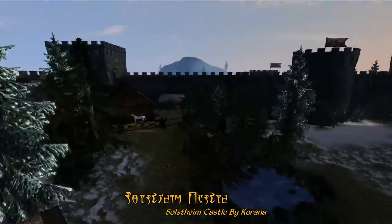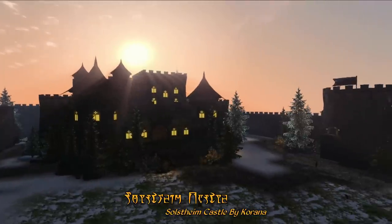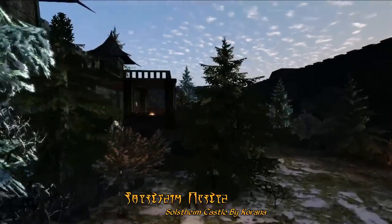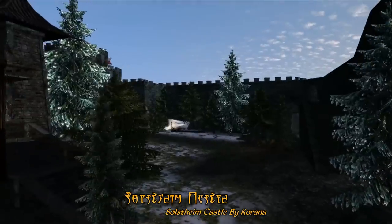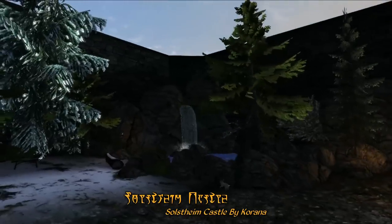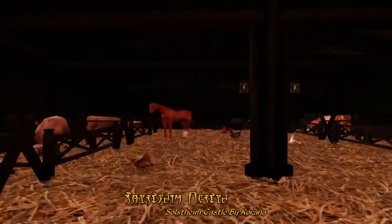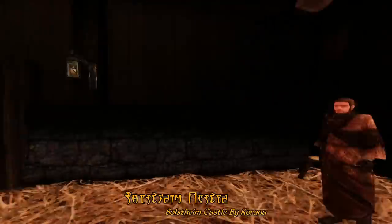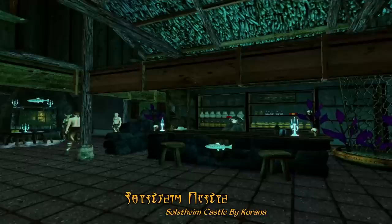Inside the courtyard, you'll find a number of additional dwellings, as well as the castle proper. There's even a nice little winter garden out back, including fountains and little snow rabbits. You'll also find a small stables, with a variety of farm critters looking about. There's also a lot of interesting places to visit in town, like this pirate-themed tavern here.